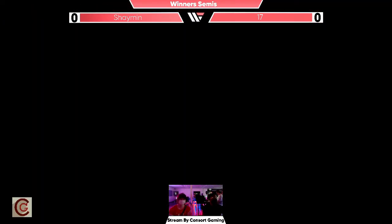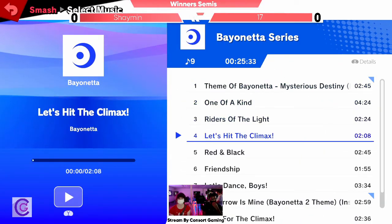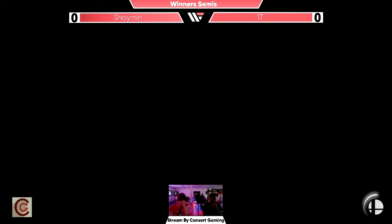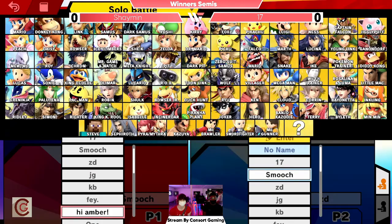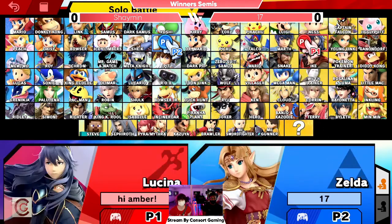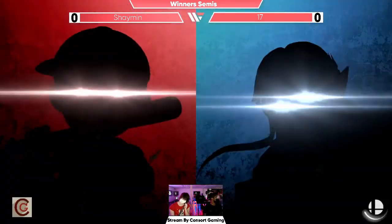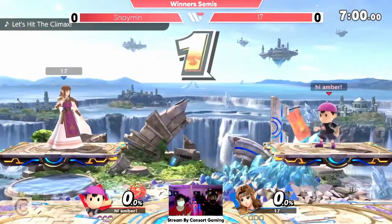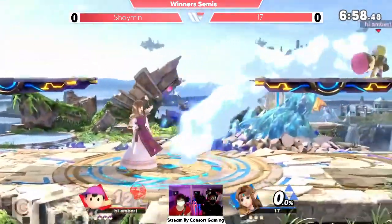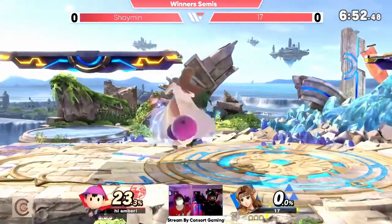It should be interesting to see. Zelda is definitely one of those characters you don't see very often, but there's more spice to that character than people give credit for. A lot of folks are used to fighting the Wi-Fi Zeldas, just kind of slapping out those B moves and then up-B out of shield any opportunity, but 17 is a little more sophisticated than that. Shaman versus 17 for the Winter Semi-Final. Shaman was just on commentary with us for the last match, and now she'll be in here brawling.